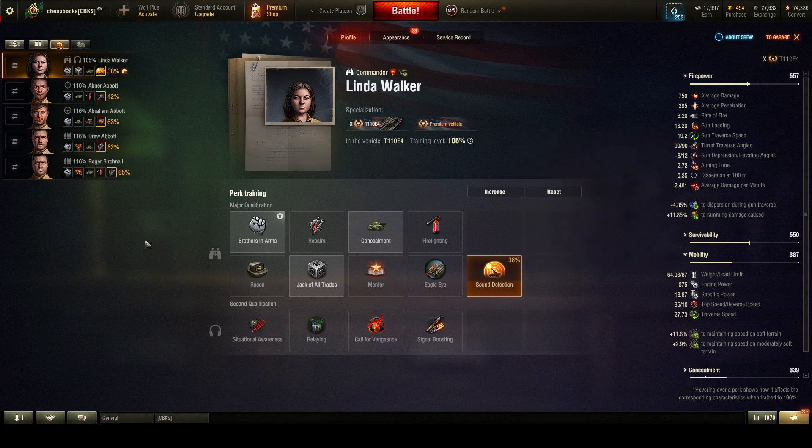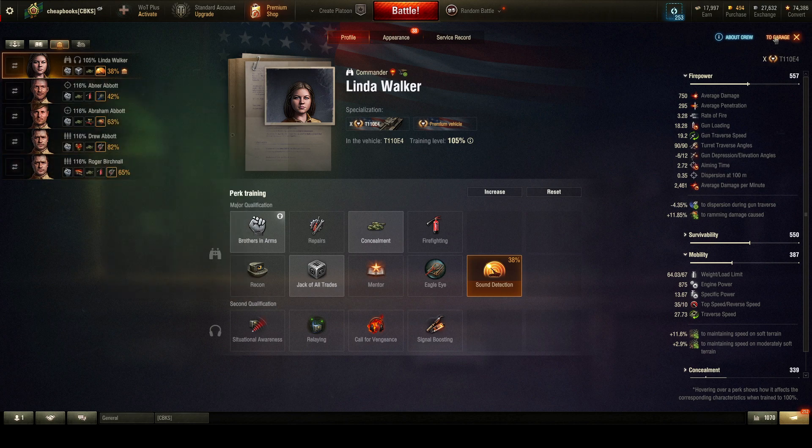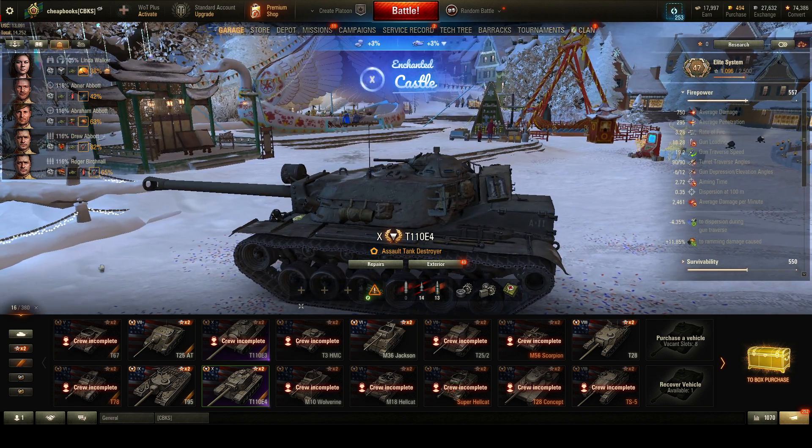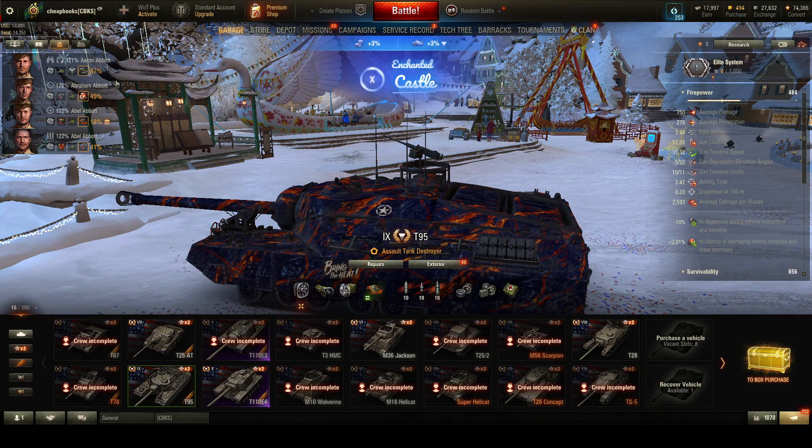That is how I decide how to apply crew books. The crew is a lot better now. Compared to my recruits, I really don't have any recruits that are any better. It's unusual that my crews have so few skills.